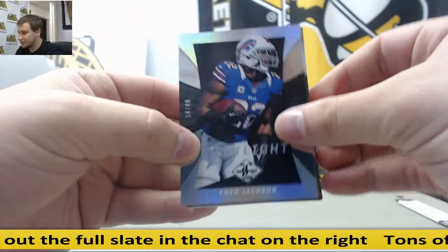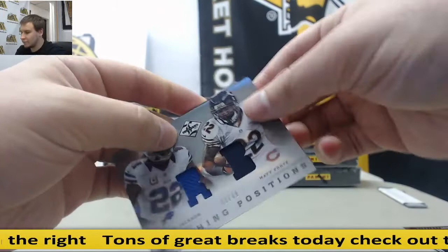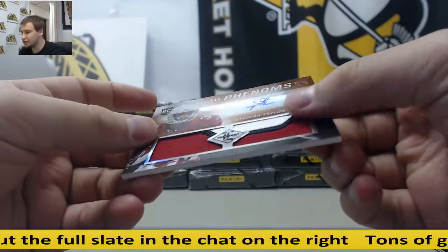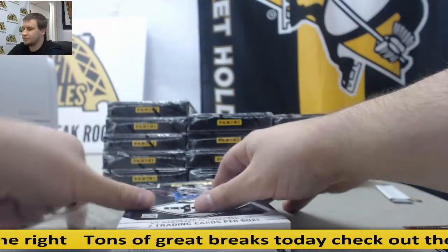Starting off — to 49: Fred Jackson, Chris Johnson, Jermaine Gresham, Matt Elam. Field Vision for the Bears — Devin Hester. First duel, going to be randomized between Fred Jackson and Matt Forte, matching positions, 3 of 49. Jersey Ryan Tannehill, to 99 for the Dolphins. And rookie patch, to 299 for the Cardinals — Stephon Taylor.